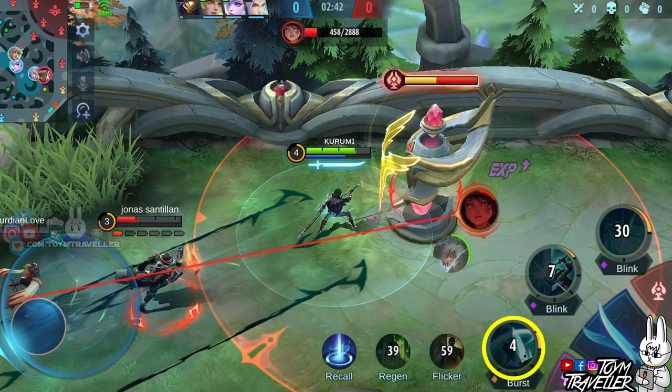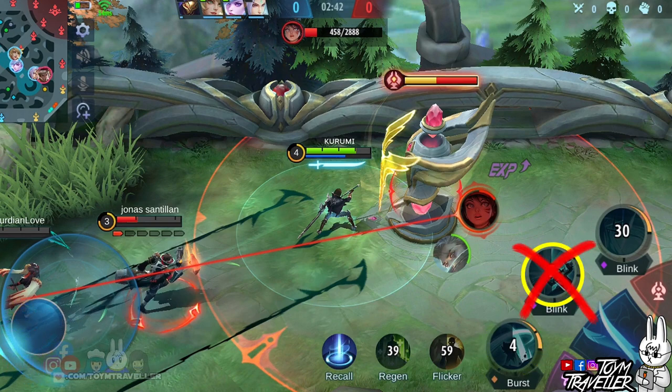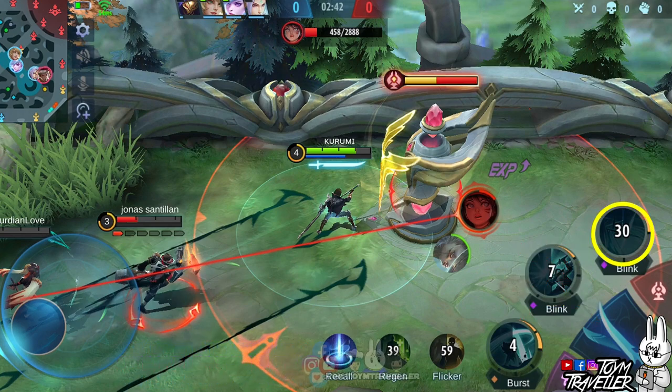Set first skill to max level first — prioritizing this makes the damage output higher and the cooldown lower. Prioritize the second skill less since your first skill is what you need for better damage dealing. Always upgrade the ultimate skill when available for upgrading.